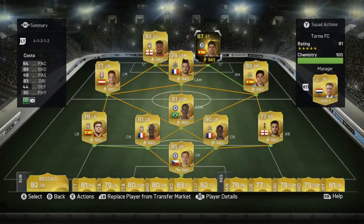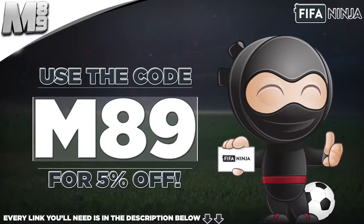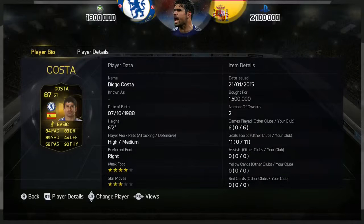Hey guys, Marshall here and welcome to the review of Second Informer Diego Costa. If you want some coins to possibly pick him up, head over to fifaninja.com and use the code M89 to get yourself five percent off. The link you'll need is in the description below.